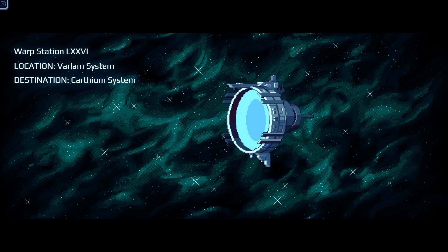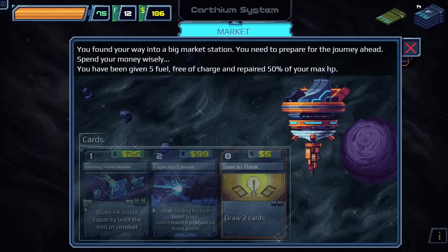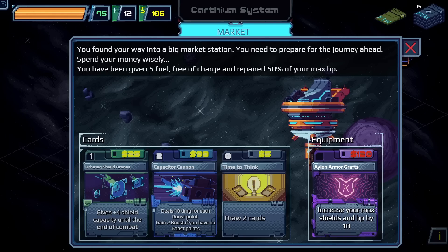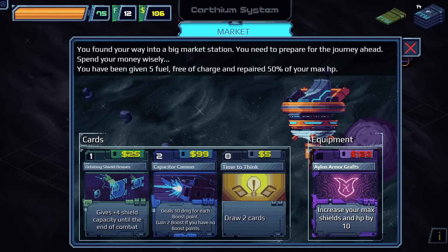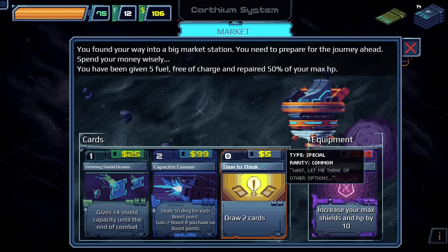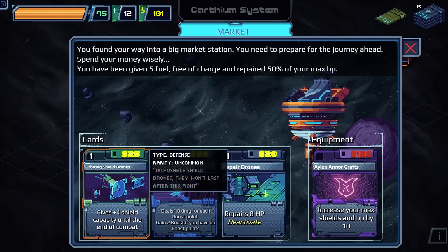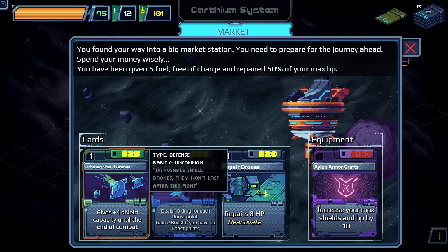We warp to a new system — location Varlem System, destination Carthium System. We auto-repair which is lovely. There's an upgrade to increase max shields and HP by 10 but we can't quite afford it. We're given five fuel free and repaired 50% of max HP. We spend five dollars to draw two cards — we'd take that every day of the week. There's also a one-time repair HP option.